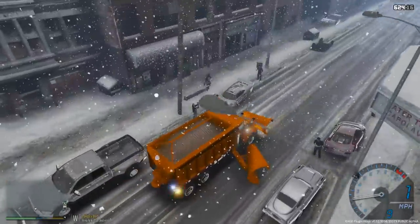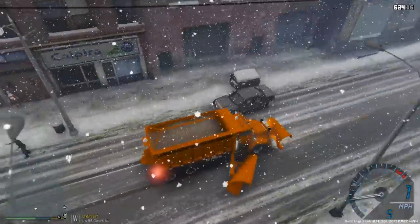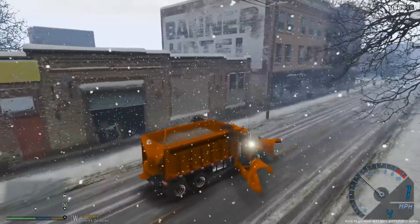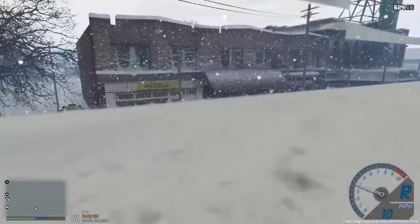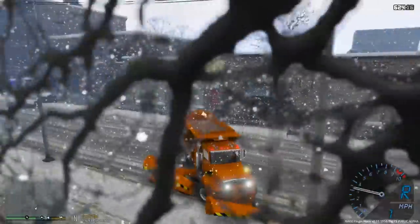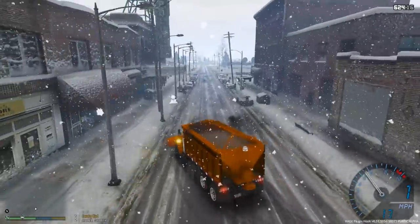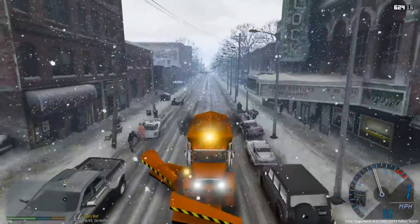That guy needs to put some clothes on - he is wilding. That's a nice car though. Look at that Challenger! I forgot you can't go past this certain point right there. I completely forgot about that. Let's spin it around. That's just the way GTA5 is - there's like a visible wall right there.